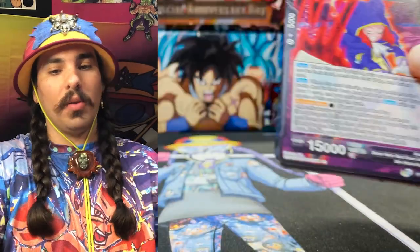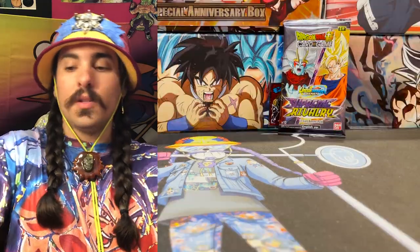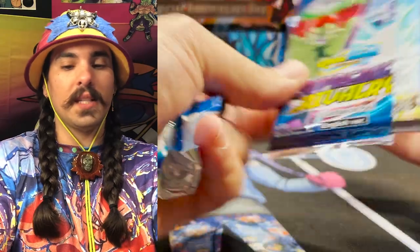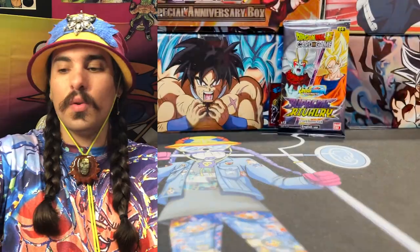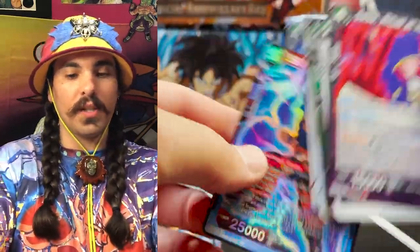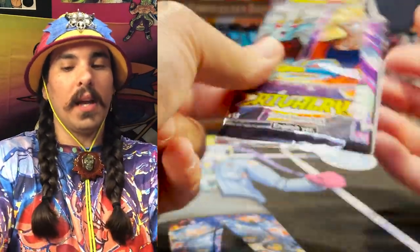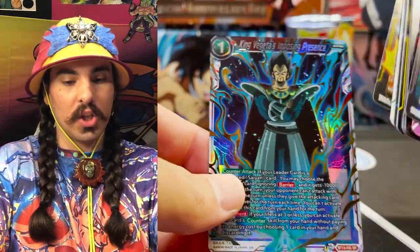The only way to guarantee you're going to pull secret rares is by getting cases — that's the only way to guarantee you get them at a decent rate. Go over to Gamers RS or Greg's Games, use my promo code in the description — Goku10 — save yourself 10%. There are two secret rares per case, and that has been the trend for quite some time now and probably will be for the foreseeable future.